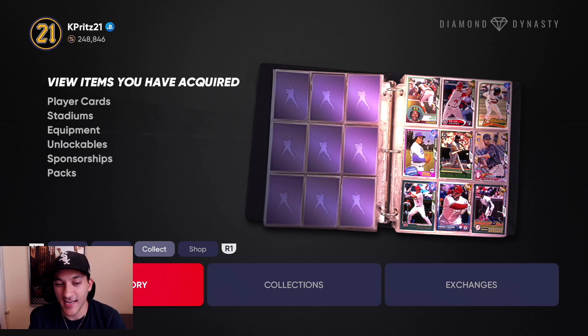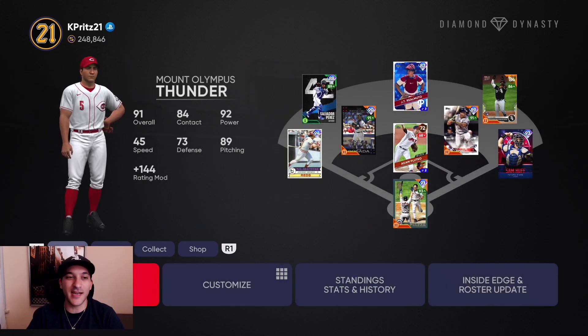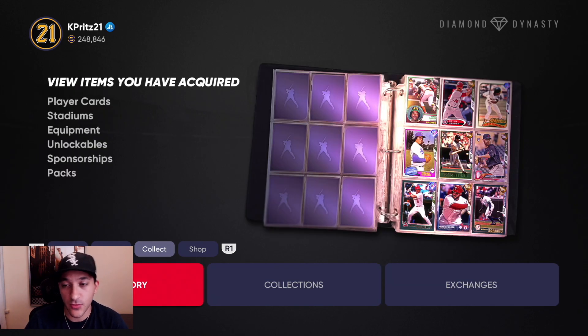That quick 190K jumped us right up to 248K — not bad at all. With that 248K we're probably going to invest more into the kitchen sink cards. We're trying to do everything we can to make stubs without playing right now. We've done all the collections, and I have about 780K invested in the kitchen sink guys — whenever those go out of rotation, probably Friday, we'll give them a week, maybe they go up to 20K and we make a quick 500–600K, then rinse and repeat.